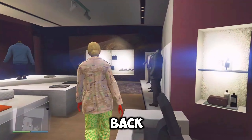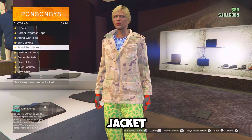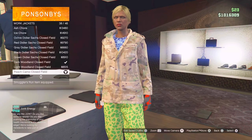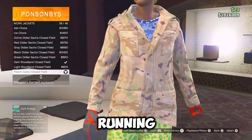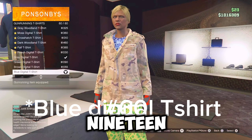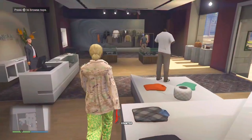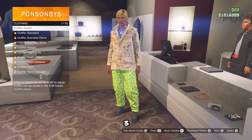Now for the final blue outfit, you want to go back to the tops, go over to work jackets and equip the peach camo closed field jacket. Then just back out, go over to gun running t-shirts and equip the grey digital road tee, which should be number 19. Now you want to go to the front counter and save this outfit as blue three.